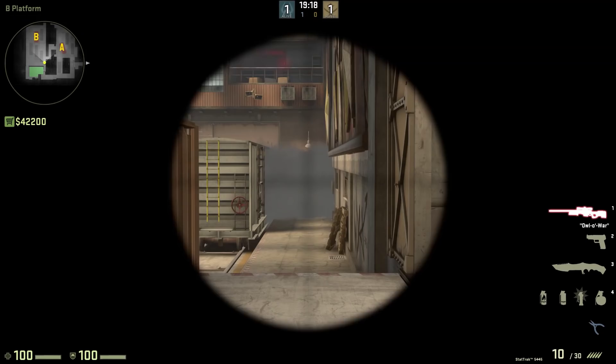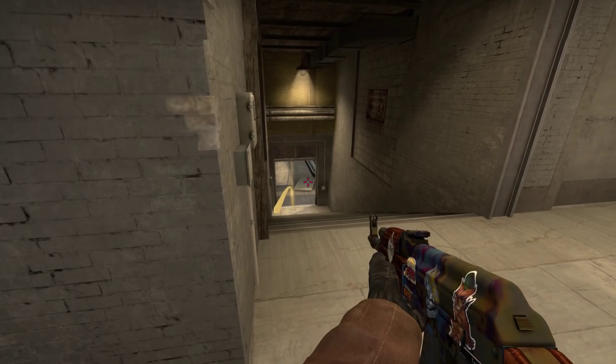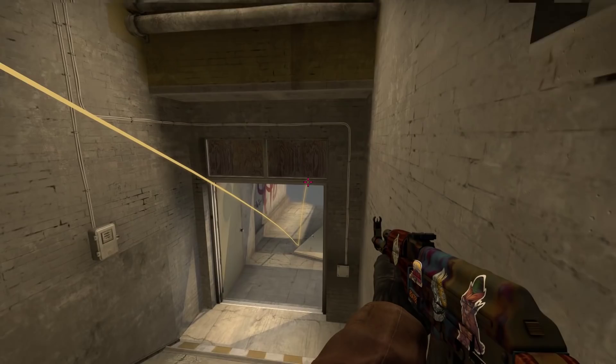To throw, first peek the corner to make sure a CT isn't peering up your skirt. Then aim in between the door frame and the bottom of the stairs and throw. You can throw a flash too — hug the right wall, and when you get to the bottom, peek to make sure nobody's on top of the train looking down your top.